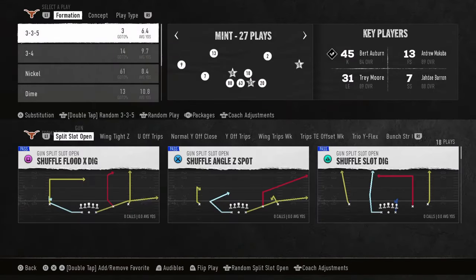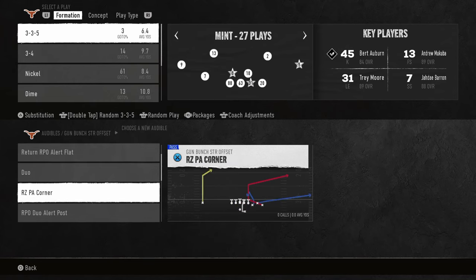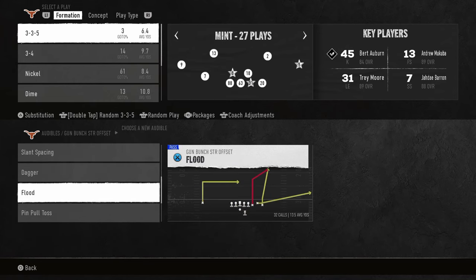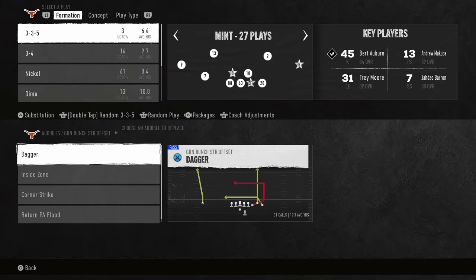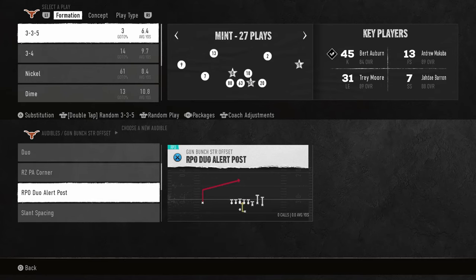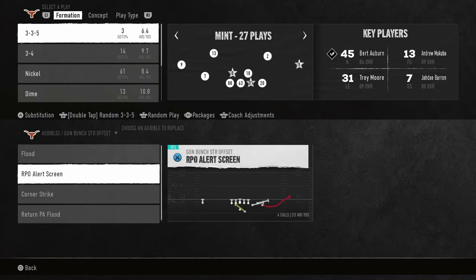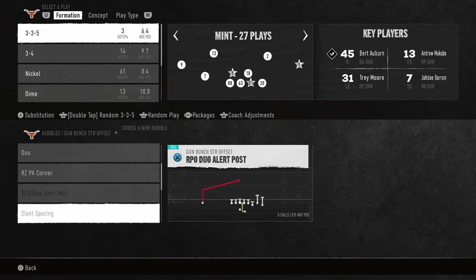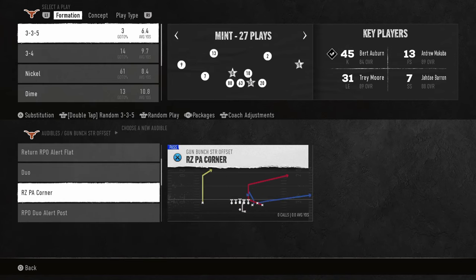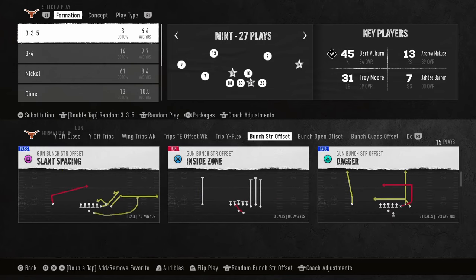For the audibles in this scheme, we're in the Oregon playbook and our main formation is the Bunch Strong Offset. We're going to set flood as an audible because we'll come out in dagger pretty much every single play — it's the best quick hike play in the formation. The RPO alert screen is the most versatile run option, so we're putting that in as well. In the play action spot, we're going to use red zone PA corner because play action blocking is really good for picking up meta blitzes.